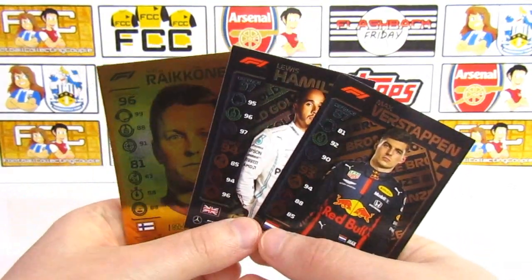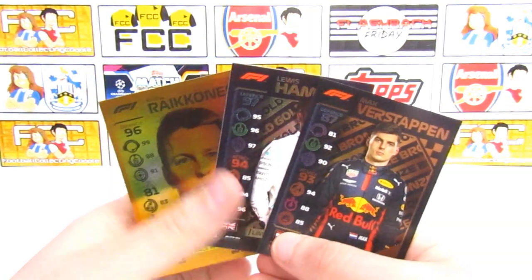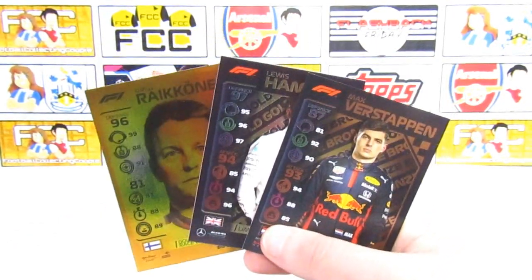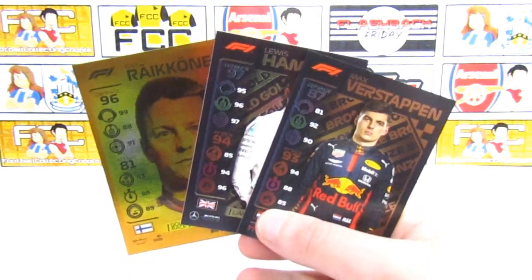So pretty awesome pulls there from this starter bundle - pretty good start to the collection as well. We did manage to get the gold race winner Kimi Raikkonen, along with the gold Hamilton from the starter pack. We will have plenty more openings with the tins and of course that full box coming on Sunday, so be sure to look out for that. But for today that's going to do it - we hope you enjoyed this and we'll see you next time.